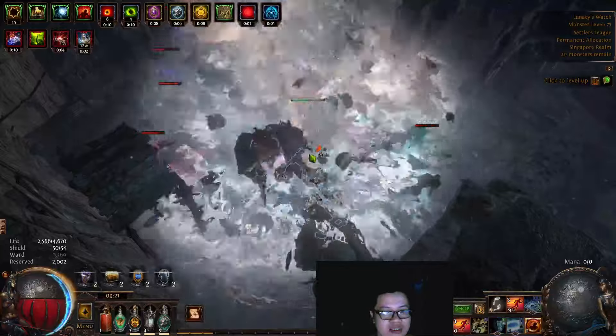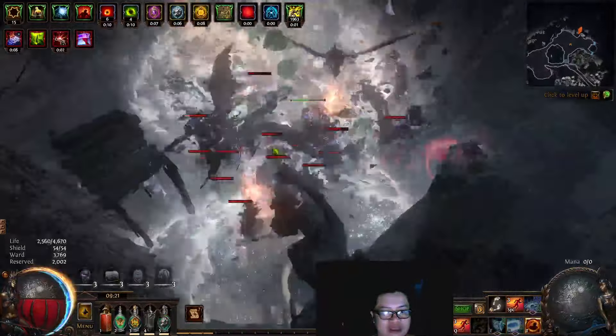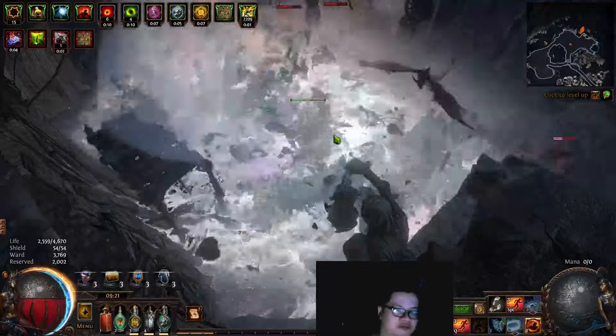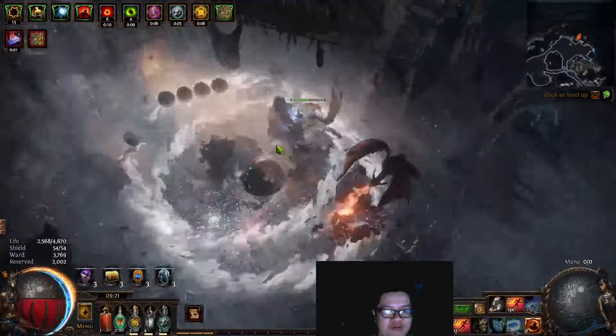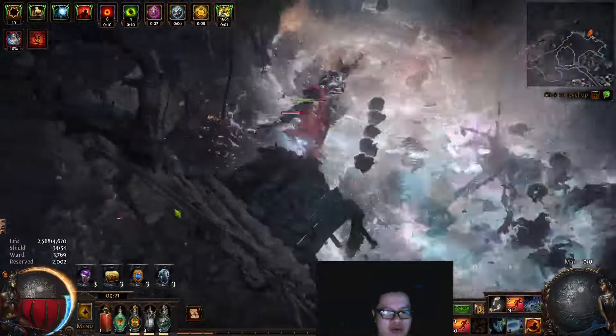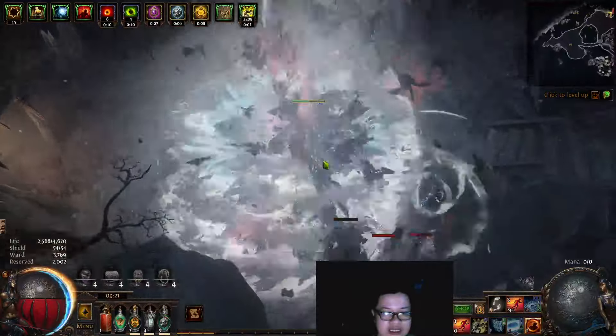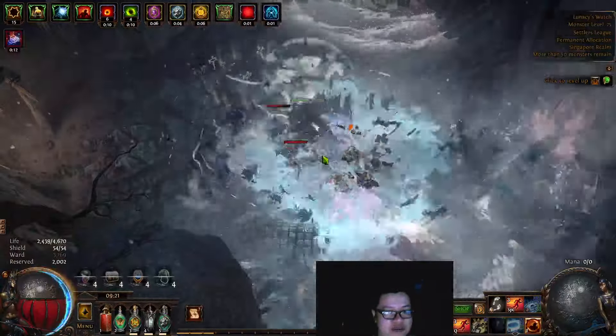Also, this Simulacrum content now only has 15 waves. They cut off the first 15 waves of the previous 30, which means you only run the good waves now, only run the hard waves now. Yeah, it just saves a lot of time.